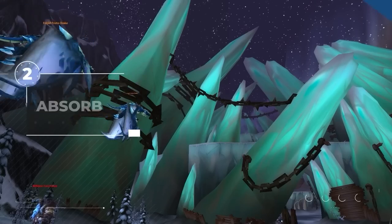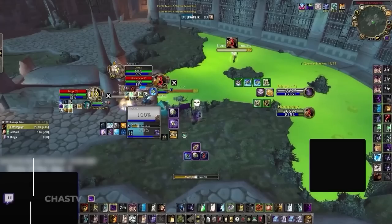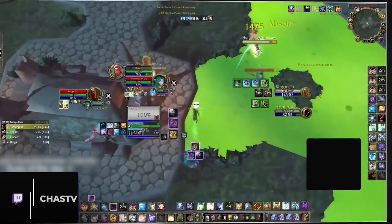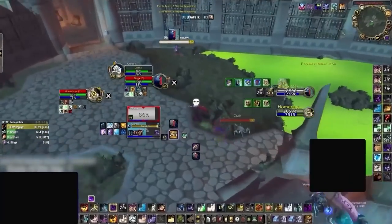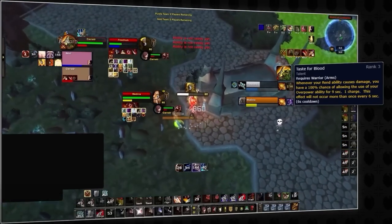Maybe you knew a thing or two about DRs, but let's test your knowledge on absorbs, which is where things get funky. There are a few classes in the game with absorbs, and the main ones you should already know about include priests, paladins, and mages. What you probably didn't know is that some procs will simply not work into targets affected by shields.